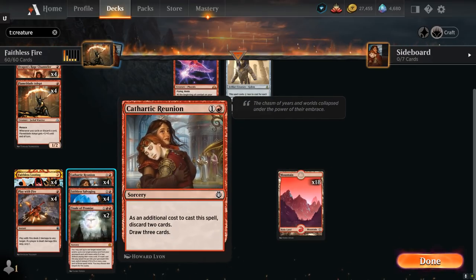At 2 mana we've got the full playset of Cathartic Reunion — as an additional cost we have to discard 2 cards to draw 3. Between the many Madness cards in the deck or Arclight Phoenix, we've got a lot of cards we're actively wanting to discard. Since our curve is also very low, we usually don't need more than 3 or 4 lands, so any future lands we can also discard to Reunion.